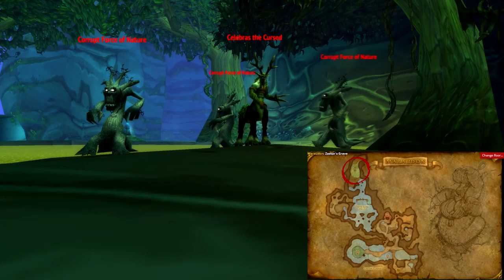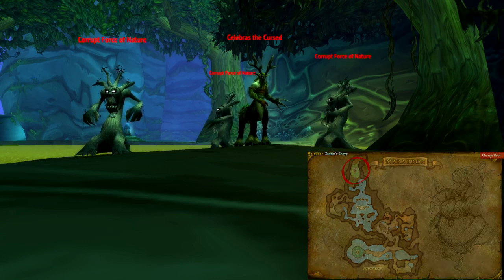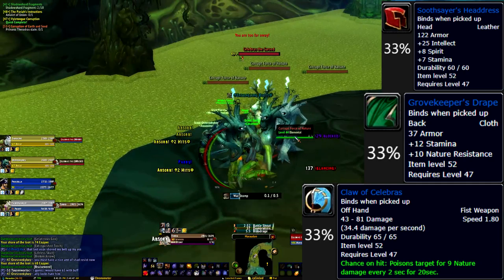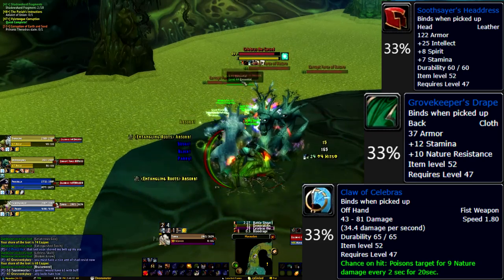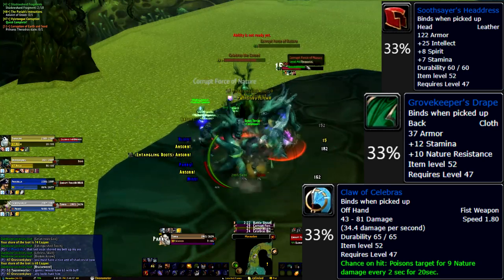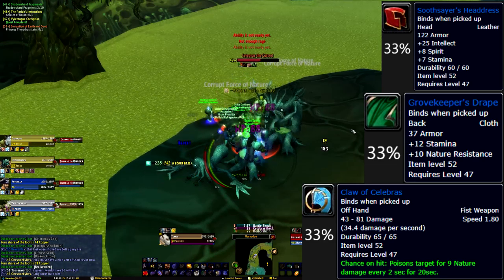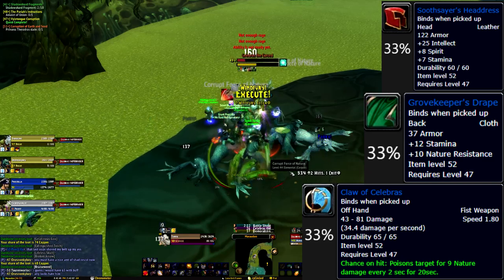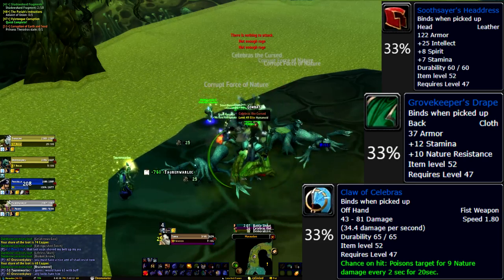At the end of the corrupted waterfalls, we encounter Celebrus the Cursed. Celebrus is surrounded by some treants. These can be area-of-effected down, and even if they move on to attack your allies, they don't do enough damage to be of real concern. Celebrus himself primarily casts the nature spell Wrath, and will occasionally cast Entangling Roots, which will snare you for a few seconds. Lastly, Celebrus will use Force of Nature, respawning his treants. Celebrus is incredibly easy and marks the end of the easier section of the dungeon.